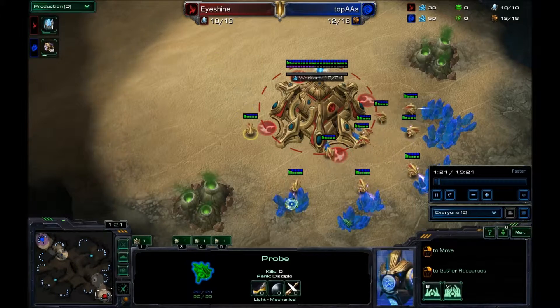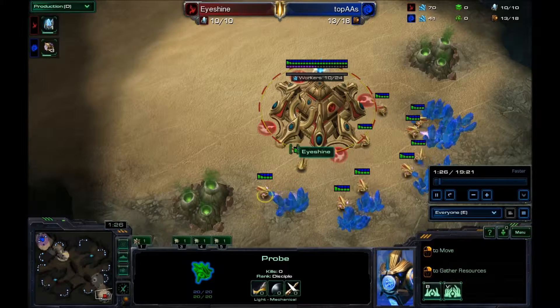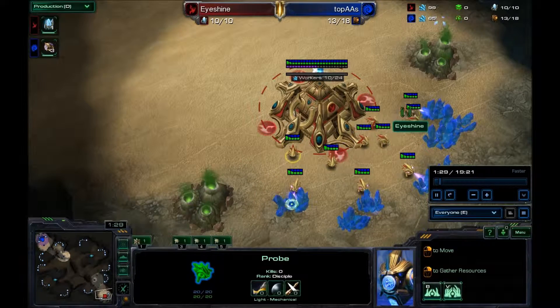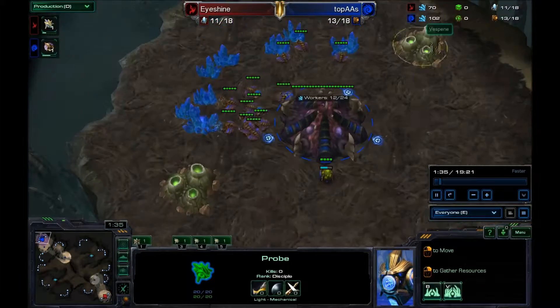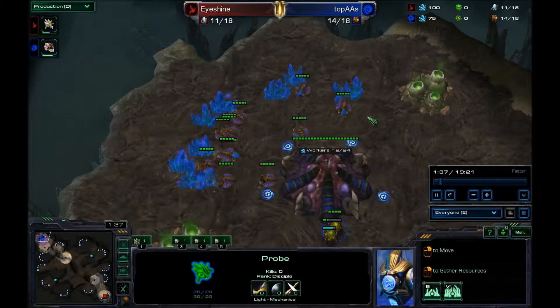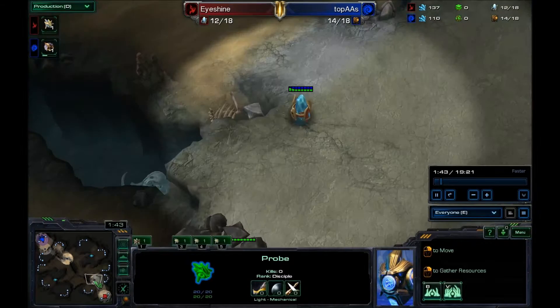That means I'm going for Void Rays, because Void Rays are not just the best unit in the game — I don't really know what else to say, it should be obvious at this point. So let's look at what my opponent's doing. My opponent is just droning up. It looks like he's going to go for either a 15 pool or a 15 hatch.